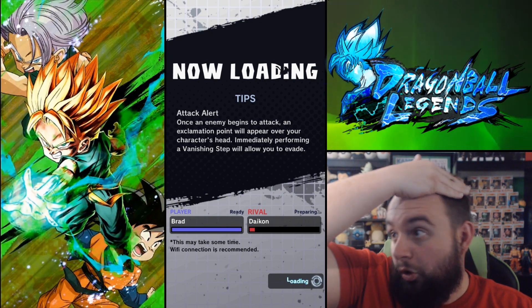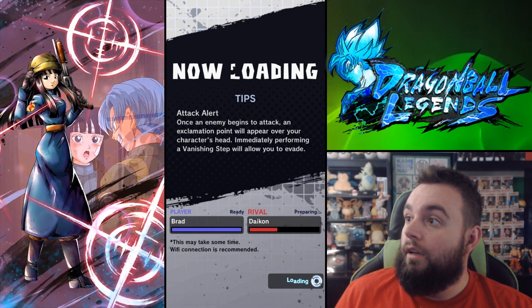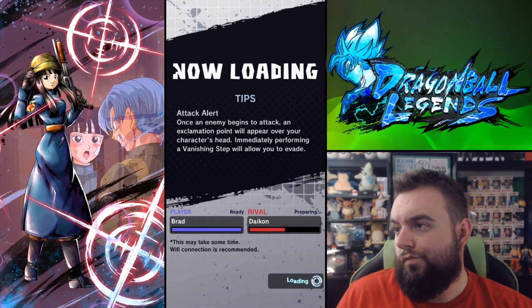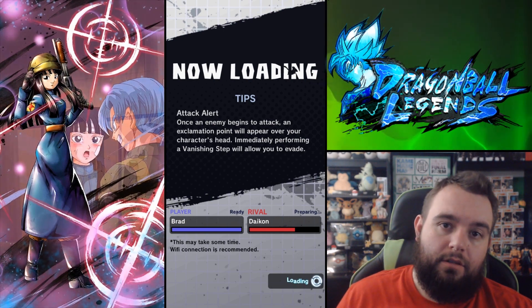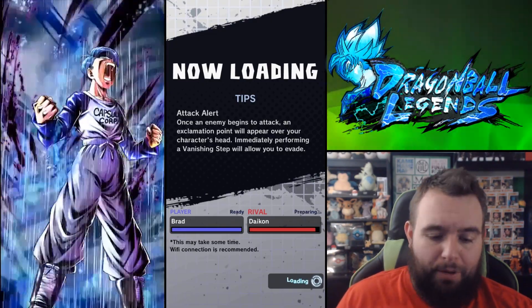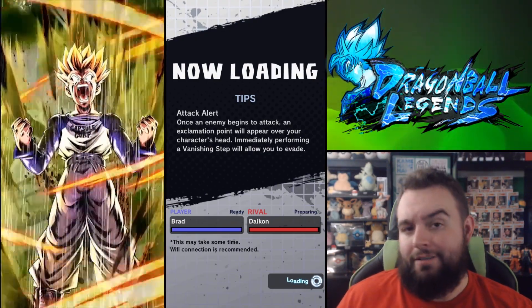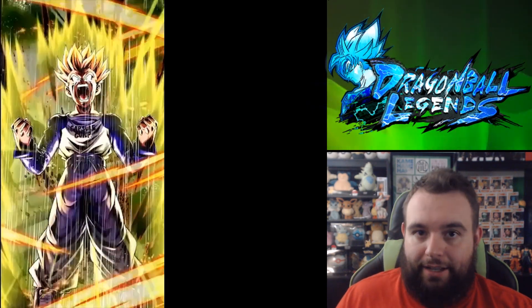I gotta stop swiping my hair this one way — I look like a goober. My mom just did my hair for picture day. I was just going to try and sit here and wait — where are you guys playing? Attack alert: once a name begins to attack, an exclamation point will appear over your head — immediately perform a vanishing step. Performing a vanishing step will allow you to evade. You're welcome — I mean, that's why you guys are here, for tips. Not that kind of tip. Not that kind of YouTuber.